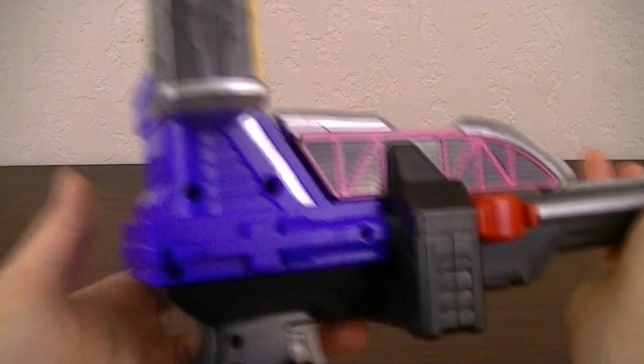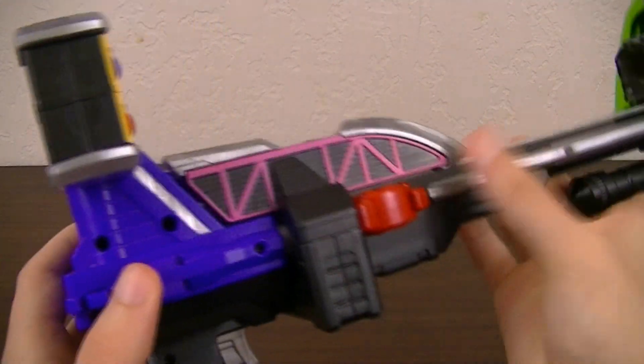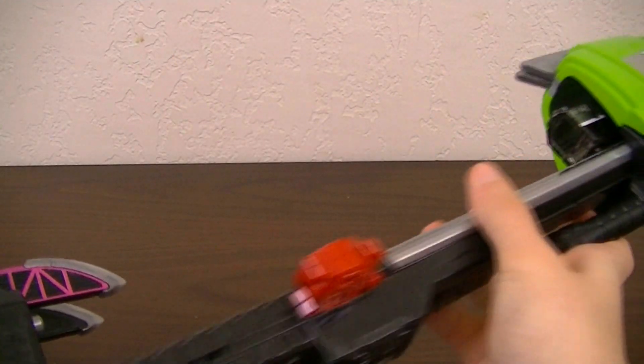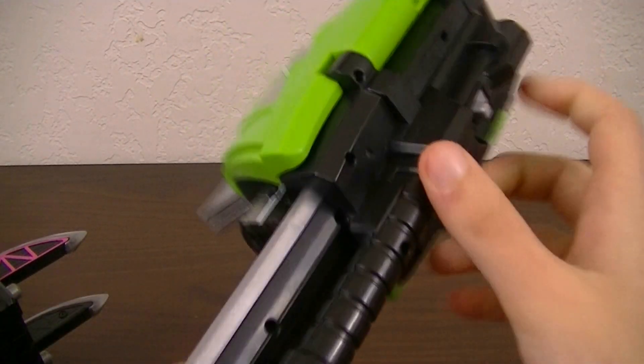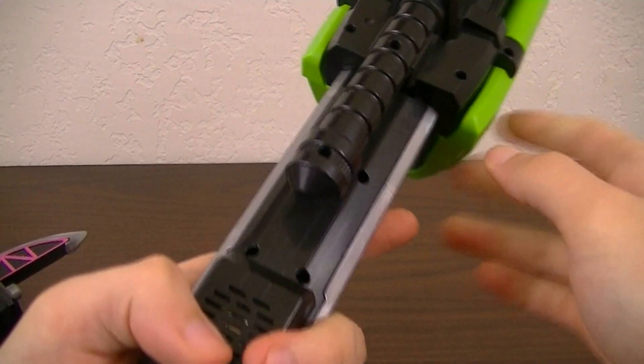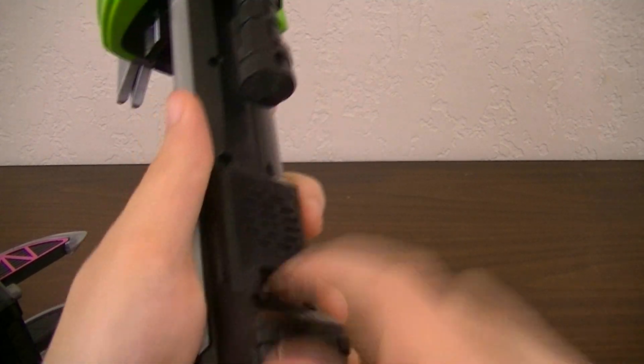Also of note is that to release the Rail Slasher, press this button and pull it out. And to release the Tunnel Axe, hold this button and pull it off. And when you're done, you can just switch it off.